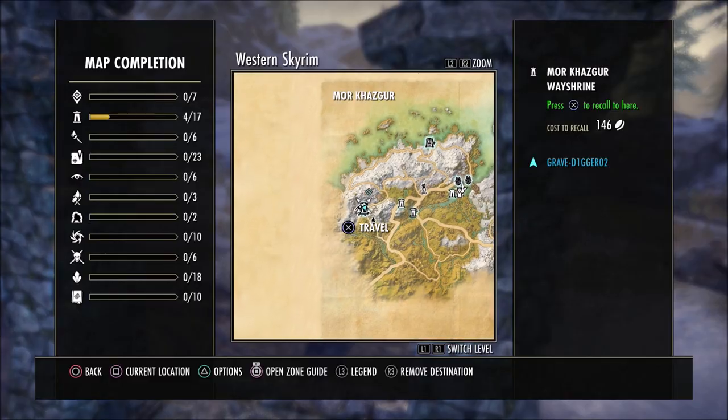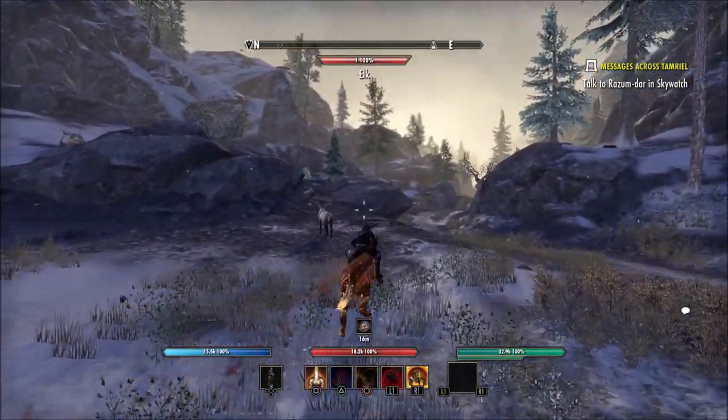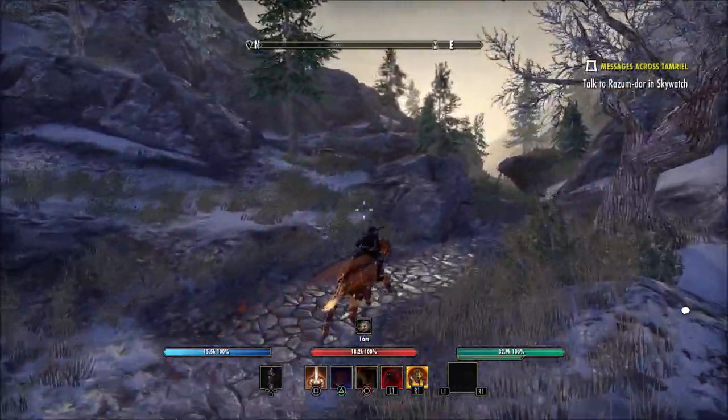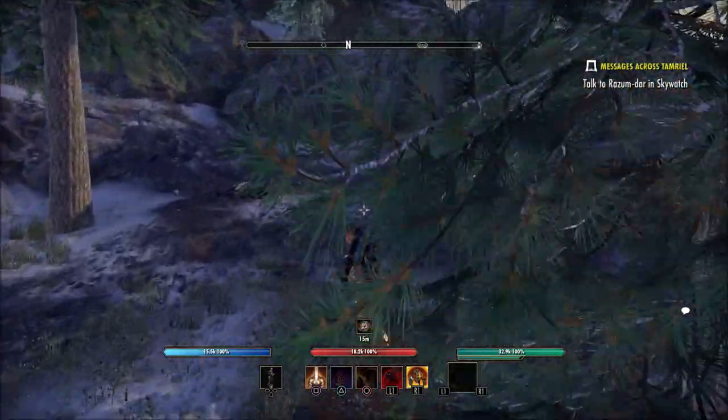Now there's a lot of visual cues you'll see here on the screen in a minute that I'm going to show you that will let you know you're in the right spot. There is a rock walkway up there with some archways that are built out of rock as well over the top of it, and it is pretty much right beside that area.